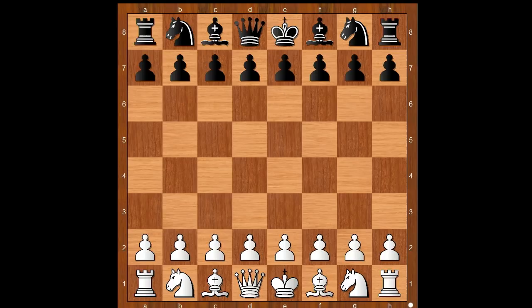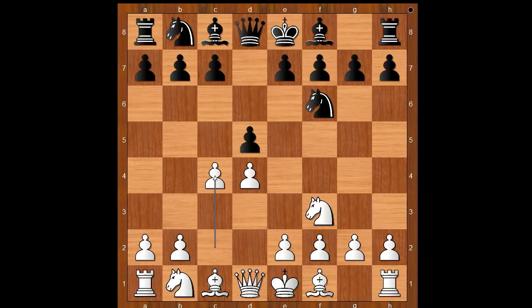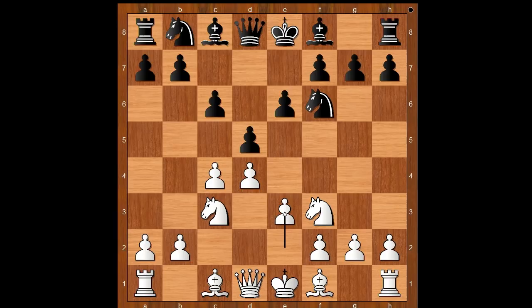Hampi Koneru had the white pieces and she started with Nf3. Valentina Gunina played d5, then d4, Nf6, c4 — the Queen's Gambit — e6, Nc3, c6 — the Semi-Slav — and e3. This is the Meran variation of the Slav Defense.